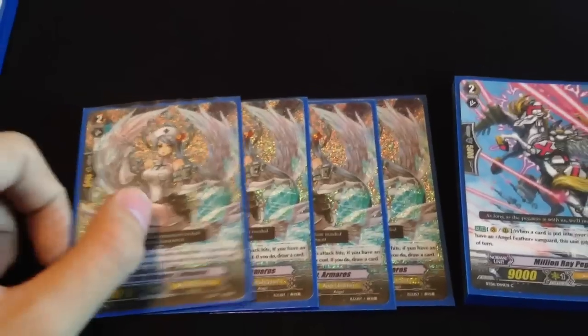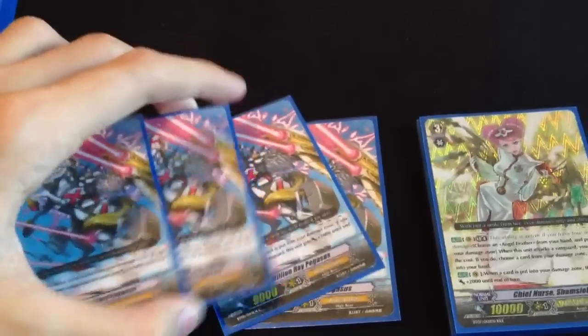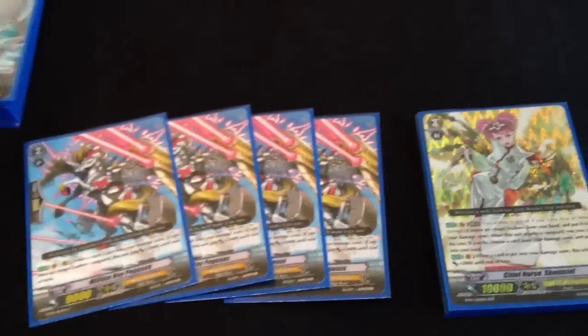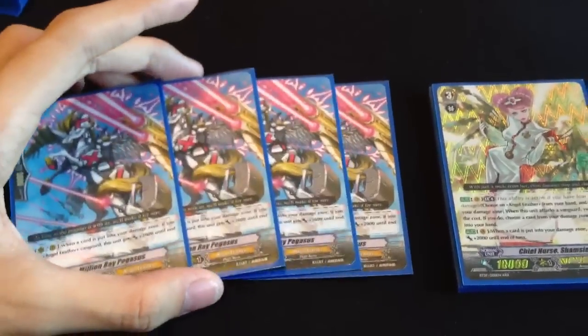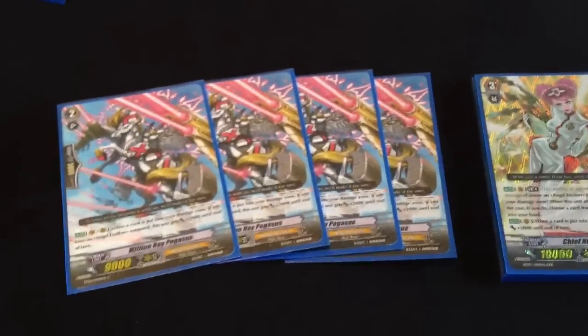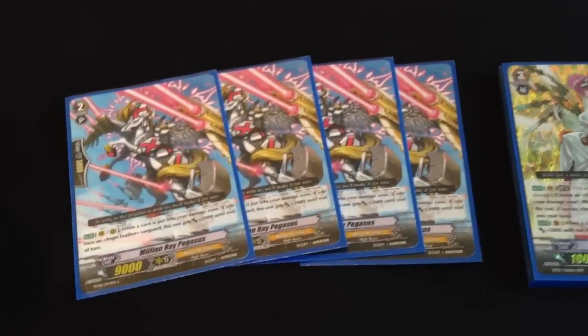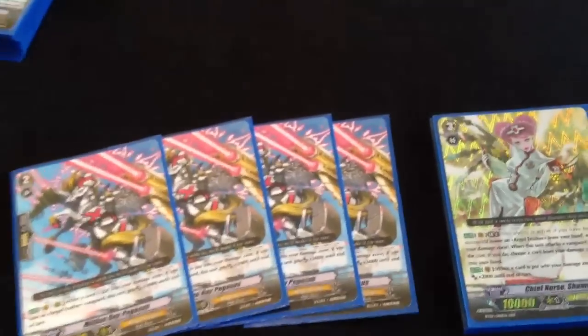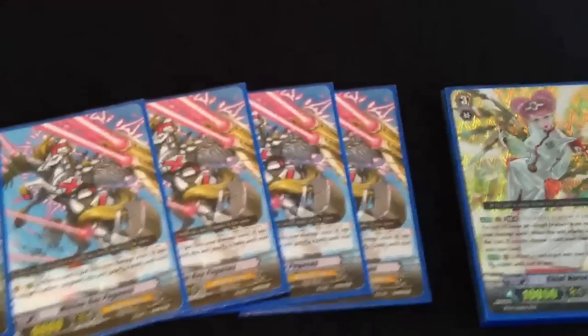The grade 2 pony is really good. This and Armouros — those 8 — are my main attackers. I feel like the whole day they did not show up that much. This goes to 11k, boosted by the grade 1 pony which is 9k, hits 20k — good numbers. That's the end of the grade 2s, which comes to 11 total. I might bring this down and add some 10k sticks or Penemuse, because the deck that got top 4 in Atlanta played 2 Penemuse.